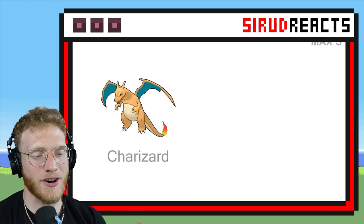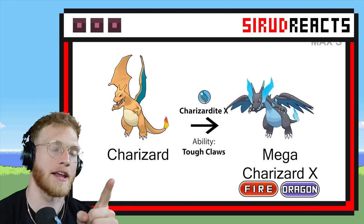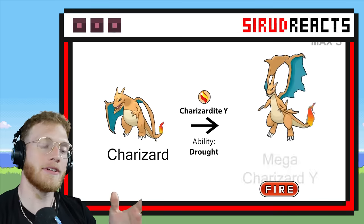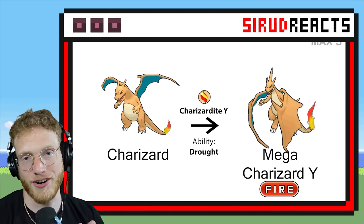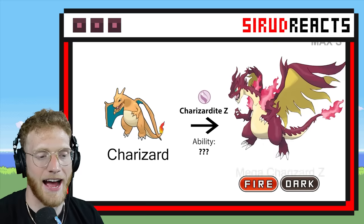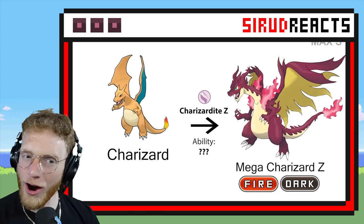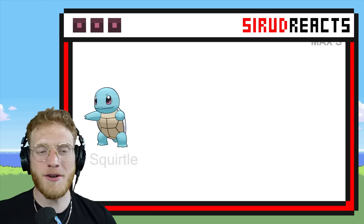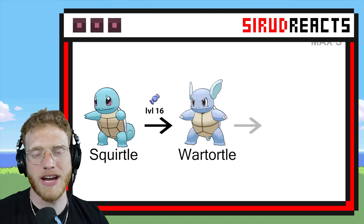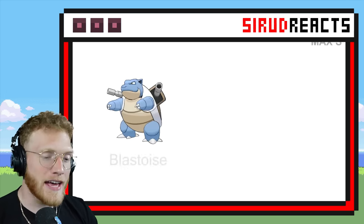Here we have Charizard, which obviously there is already a Charizard X and a Charizard Y. We're gonna find out what a Charizard Z might look like. Fire Dark? That's like the Houndoom typing. There's a couple of Fire Dark Pokémon — Incineroar. That is pretty epic.